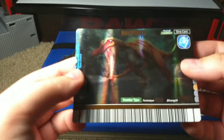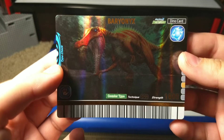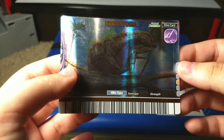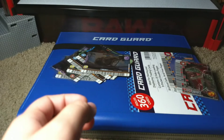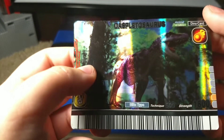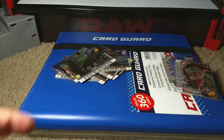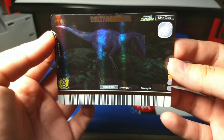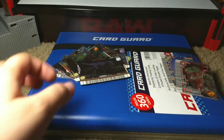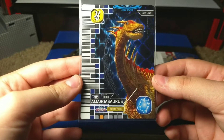We have a second/second Shantungosaurus, another second/second Baryonyx, a second/second Einiosaurus — I think I have this one but it's all good. Then we have a second/second Daspletosaurus, and a second/second Deltadromeus.